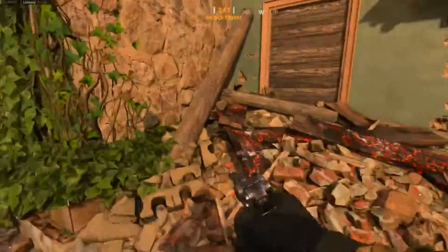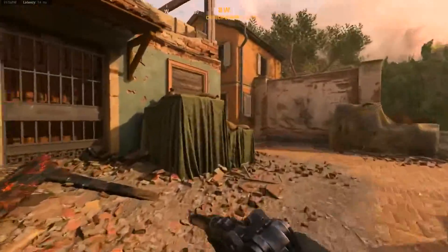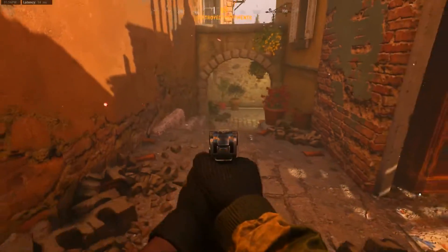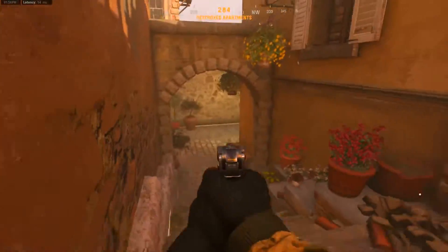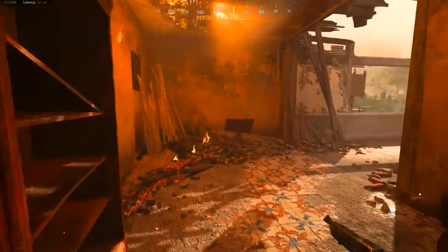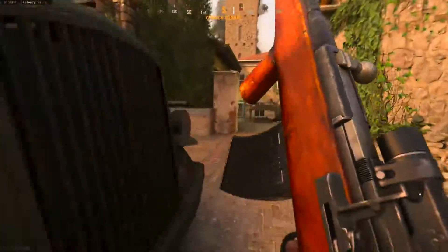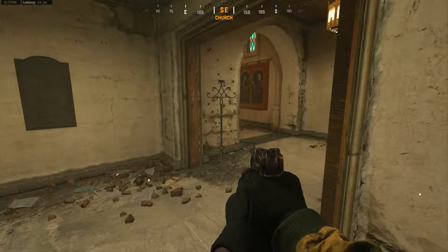Coming back over to this building — if I climb up here and climb over like this, this takes me over to A. Be very careful with how you're playing this; keep your sights up knowing enemies will be coming through here, especially if they're spawning over at A. Also keep in mind enemies sitting in that corner — there have been times I ran through and focused on the stairs and got shot in the back. We're now in pretty much the second or third most popular area of the map.